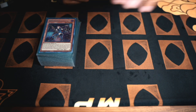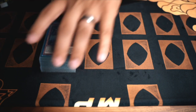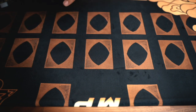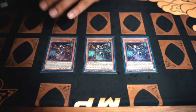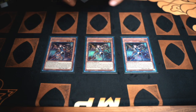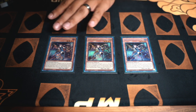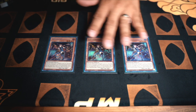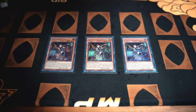Starting with the main deck, we're running three Dynamorphia Thereseus. This is your main bread and butter. This is your starter. This is what gets you setting Dynamorphia traps — either regular or counter — from deck to field. If they're going to imperm anything when you're starting, they would imperm this. Nine times out of ten, that's what they go for.